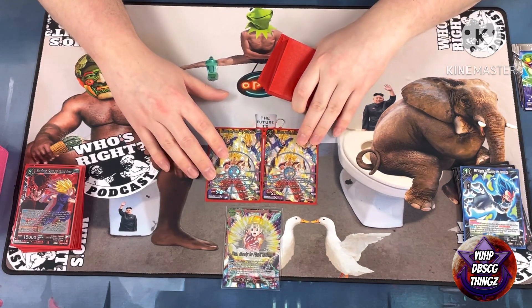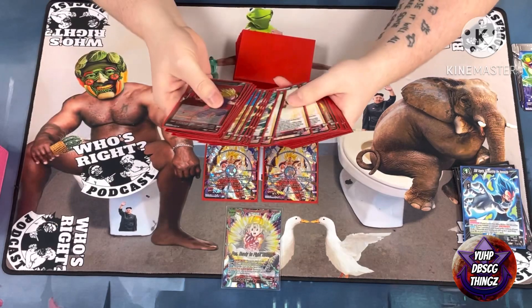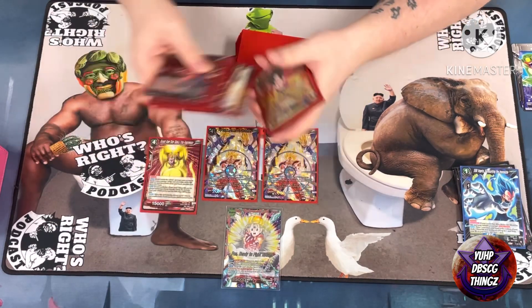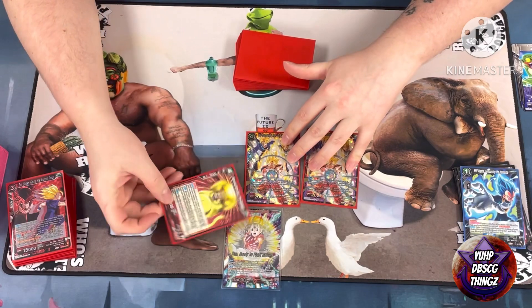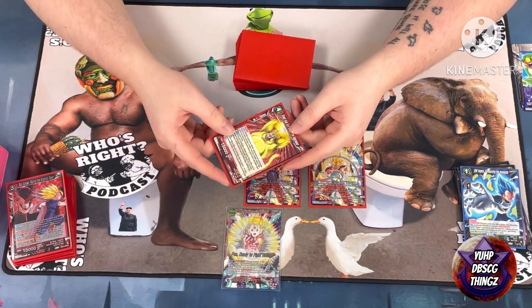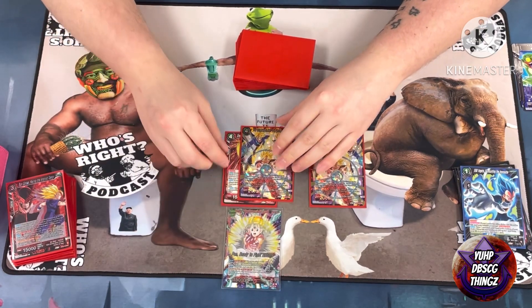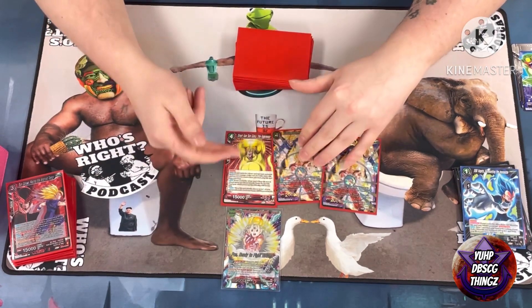Two of the Trio — this helps a lot because it gets rid of this guy. If I attack with him I don't have a way to get him off board because he has Unique, so putting him underneath lets me play another one of this guy.